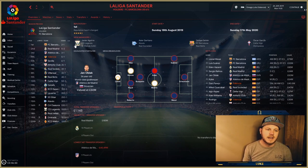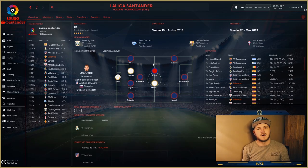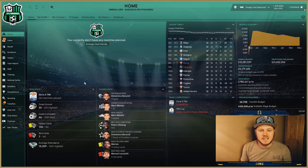Sevilla, Atlético Madrid, and probably Sociedad are all going to be in and around that top position as well, making it a tough top-three battle. Without further ado, we're going to skip forward one season and see how they get on. If you like this formation, the download link is at the top of the description and takes you straight to the FM Scout website.